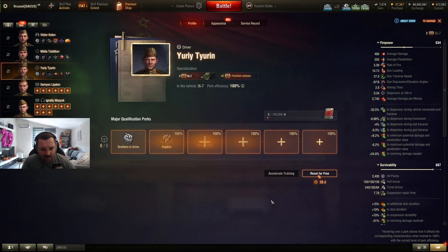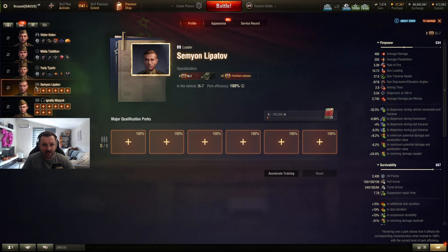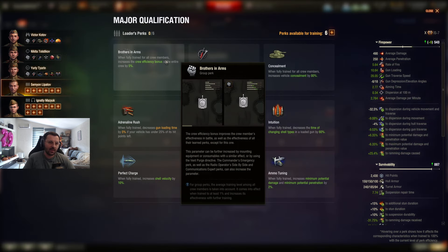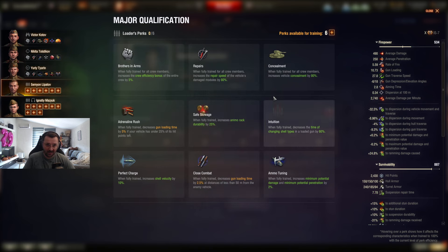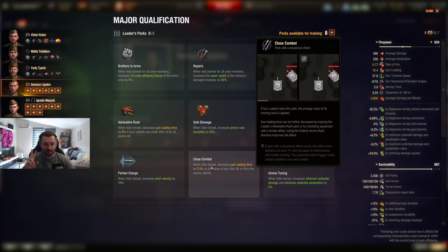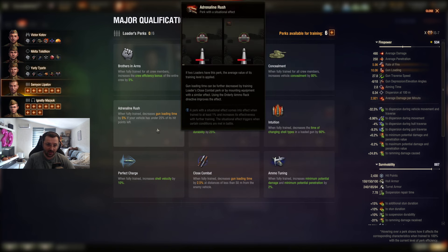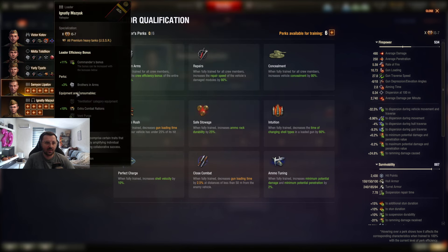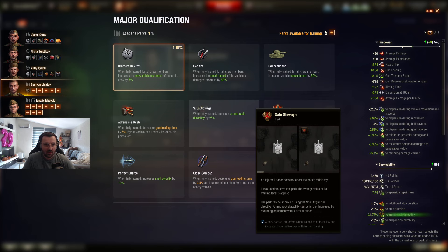Next: the loader. Remember — if your tank has two loaders, in order for crew skills like Adrenaline Rush and Close Combat to work at 100%, you need to put them on both loaders. If you only put them on one, it's going to be at 50%. So remember: if your tank has two loaders, you need to duplicate the crew skills for maximum effectiveness.